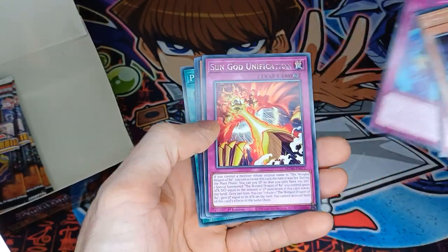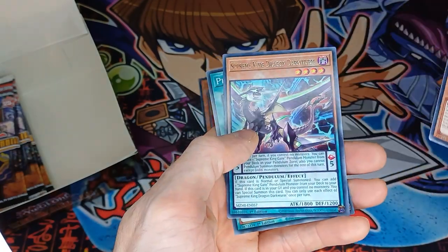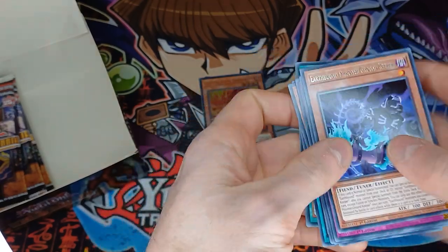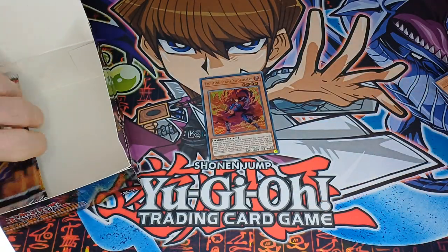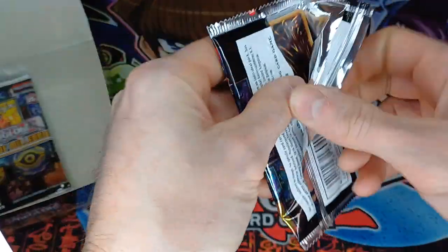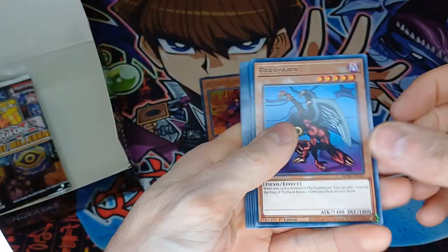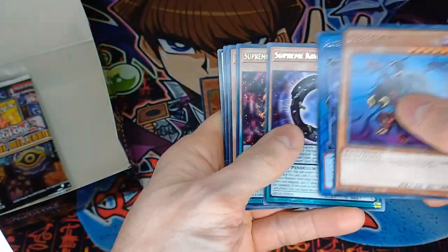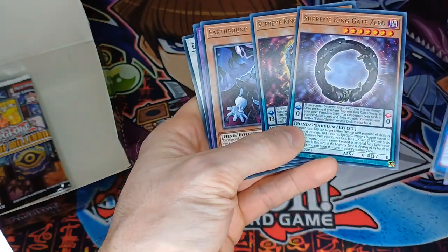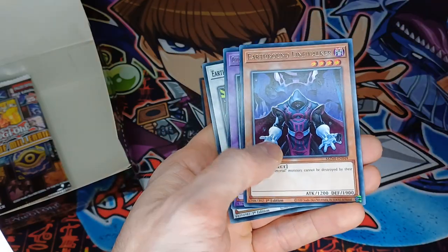Another Flame Swords Dance, Song of Unification, a third Mirage Swordsman, another Dark Worm, and another Gear Blade. That's the second pack where I've had Gate Zero followed right by Gate Infinity — a little coincidence.